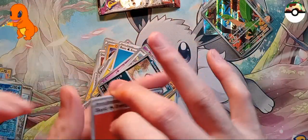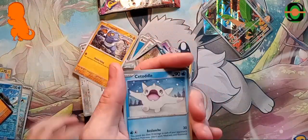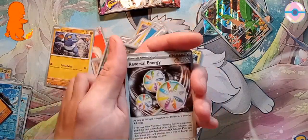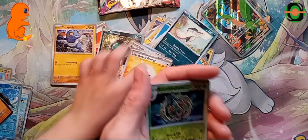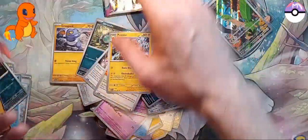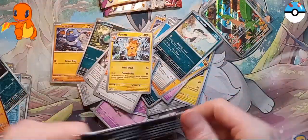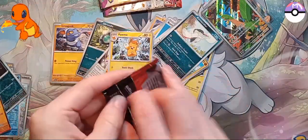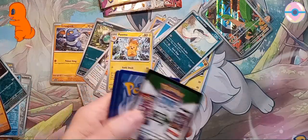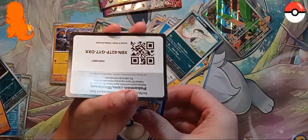We've got an energy of course, Qwilfish, Croagunk, Citadel, Shrudel, Reversal Energy, Mastiff, and another holo Garganacel. Show the code card - yep, perfect.